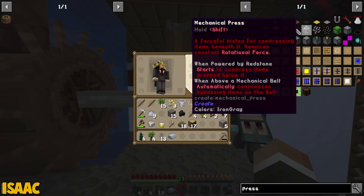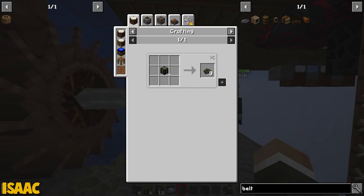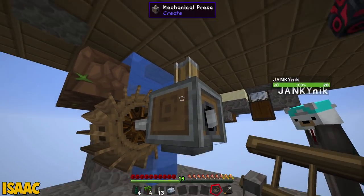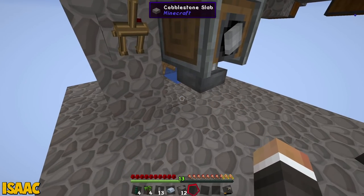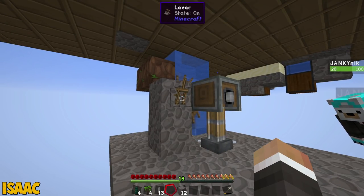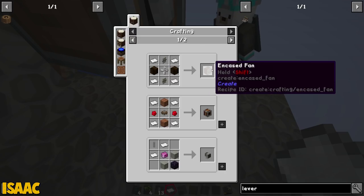So this is a mechanical press. A forceful piston for compressing items beneath it. Requires constant rotational force when powered by redstone. Starts to compress items dropped below it. When above a mechanical belt, automatically compresses bypassing items. I don't know if we can get any — so a mechanical belt is made from dried kelp. And dried kelp is from the fisherman's thing. I guess we can make a lever, right? I'm a fool. I was like, how are we going to make a redstone signal? Here we go. You can't put it on here, so I guess we'll do it like a block next to it. Oh look at that. Oh my God. So what we do — one sec, I picked it up. Step back. It might be your magnetism, Isaac. Look at that. Oh my God. Iron sheets.